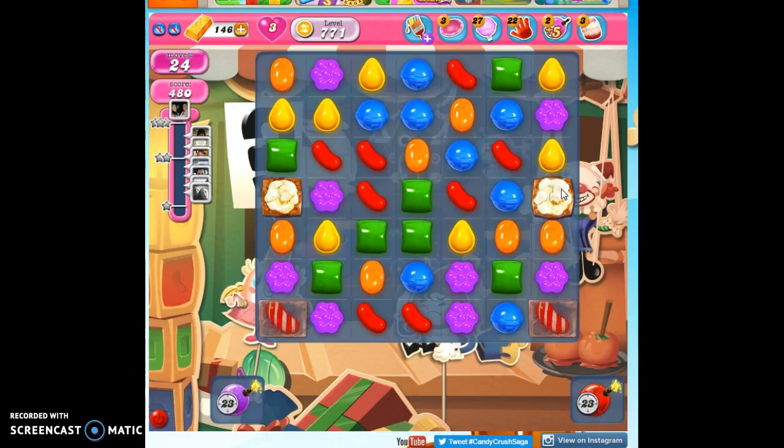In this case, I'm going to use the Striped Candy. And when I strike it, it pops it. Now this got a double hit, this got one hit, so this is almost popped. One more hit and it's going to pop. And when it pops, it becomes a color bomb.